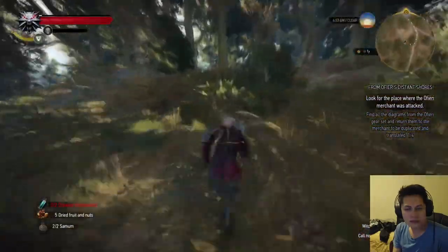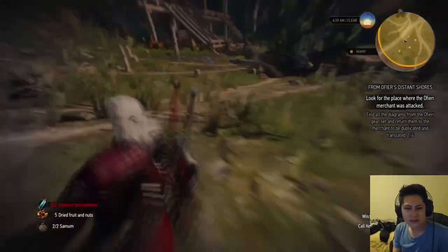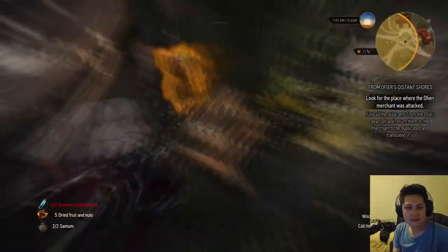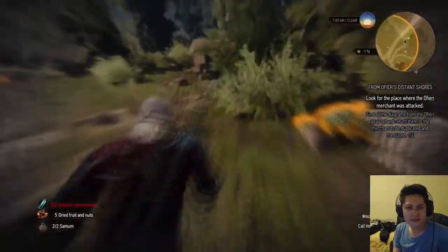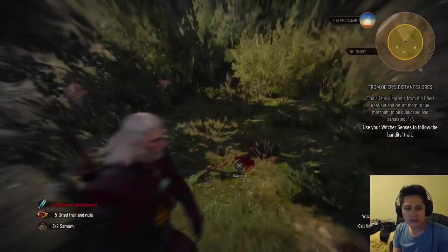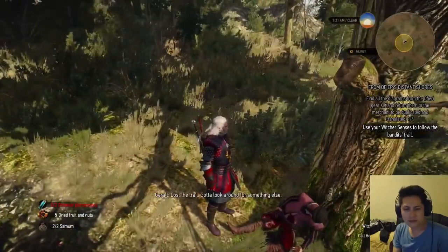Follow the marker — it kind of tells you where it is. There are four different locations for diagrams. The first one is basically asking you to search and do some detective work to find a missing person. Of course it's going to be guarded by some knights that you're going to have to kill. After you kill all these knights, open the chests, and then you have to find four other chests. All these areas are guarded by knights.